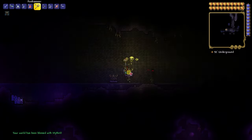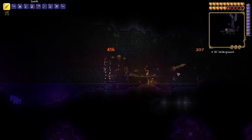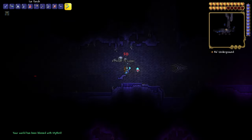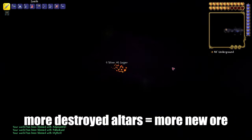Destroy the third altar and your world has been blessed with Adamantite. When you destroy more altars, you will get more ore in your world. I recommend destroying as many altars as you have — the more you destroy, the more ore spawns.